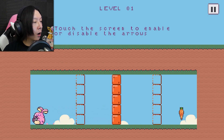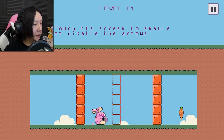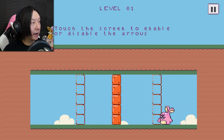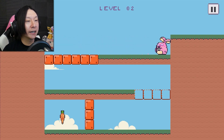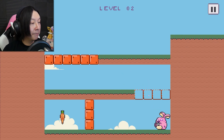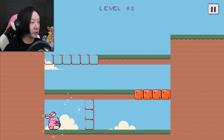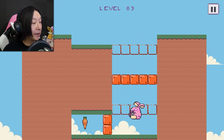So we're not controlling him — he's just running back and forth by himself. Once he hits a wall he changes direction, and then we have to click to stop those barriers from showing up and allow him to make progress. I'm assuming that at some point there are going to be traps we'll have to have him avoid, but these intro levels seem pretty easy.